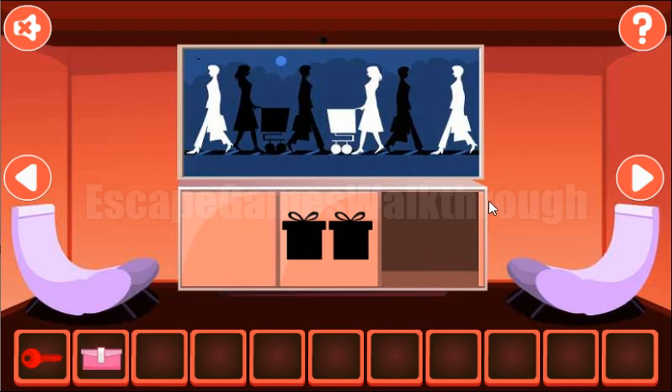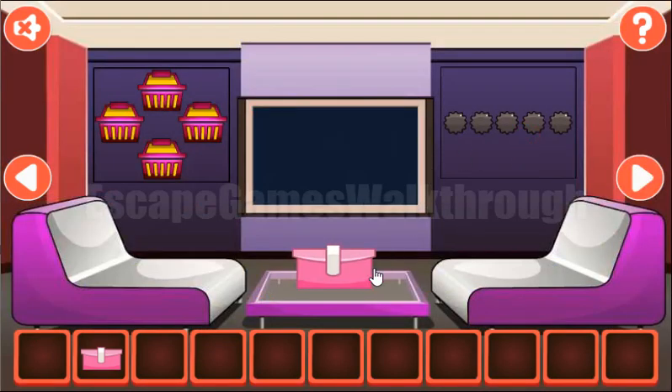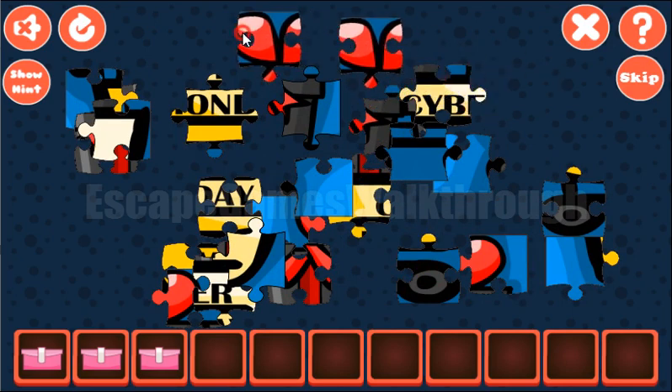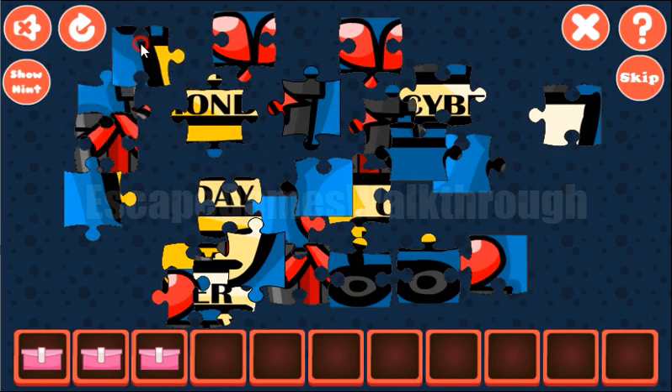Now let's use this key to open the door and go further. Here we have one more wallet. Let's go to the right and collect more items. For this picture puzzle, as always we start from the borders.